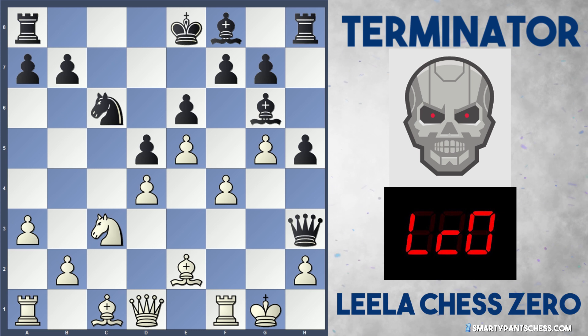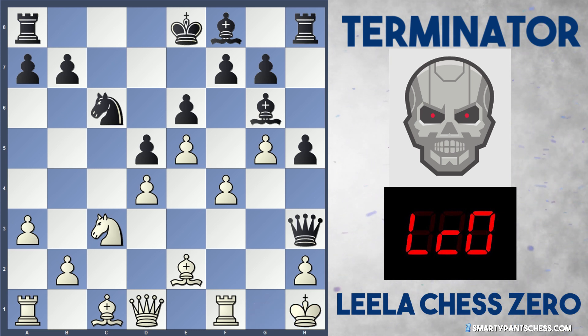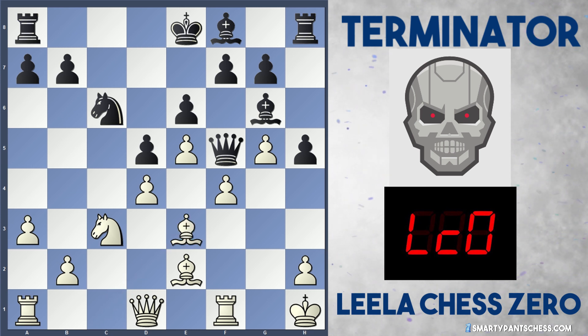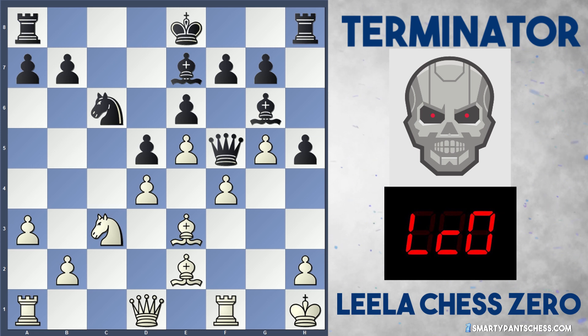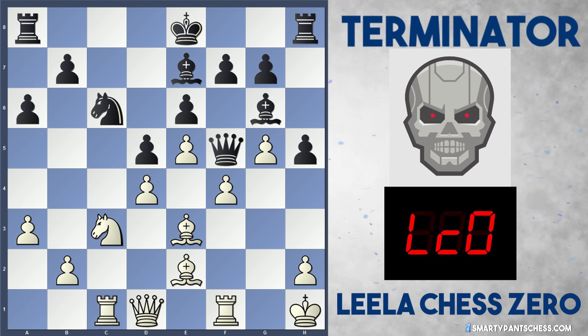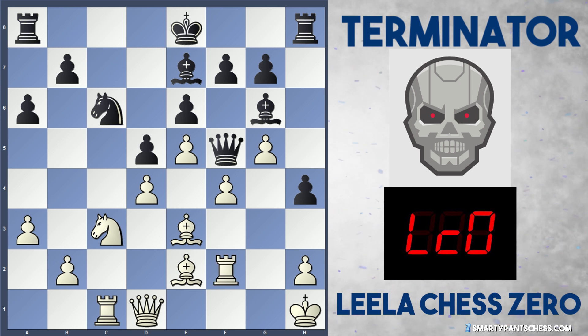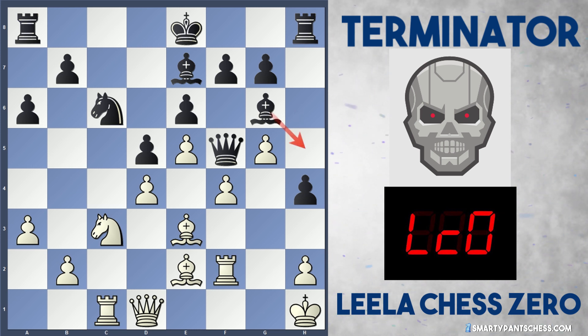Leela didn't go in for the complicated Rf3 though. She simply played King h1, putting the King into a safety square — we've seen AlphaZero do this multiple times. Terminator plays Qf5, and Bb3 is played, so Leela develops her final piece to secure the d4 pawn and allows the Queen to move freely. Bb7 from Terminator develops their last piece, and now Leela goes for the open fire with Rc1. A6 from Terminator stops any Nb5 ideas. Leela plays Rf3, maybe stopping Qh3 and threatening to eventually play Bd3. After h4, Leela drops it back to Rf2, so black can't play Bh5 — it seems Rf3 was just provoking h4.